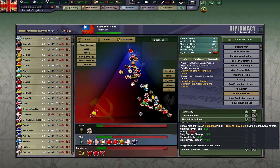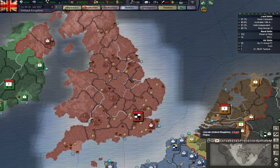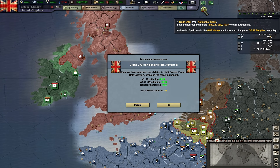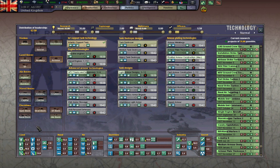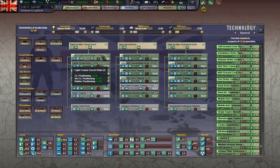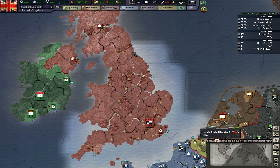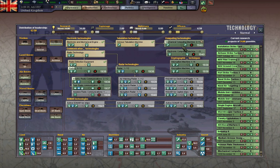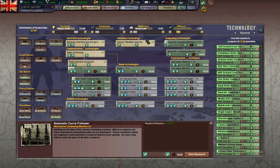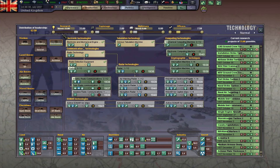We have another national decision — white cruiser escorts role. Now we have plus 32% research efficiency due to technology. That's really, really cool.